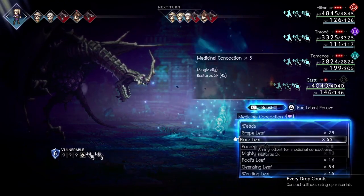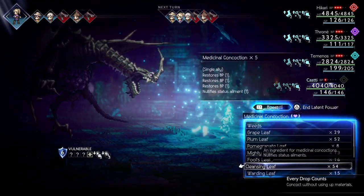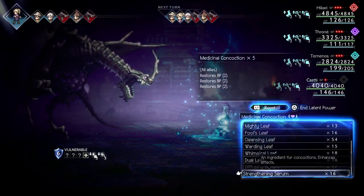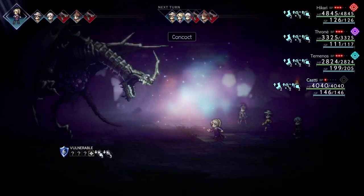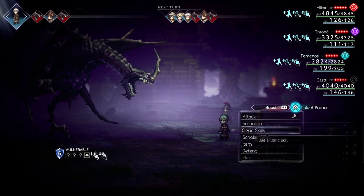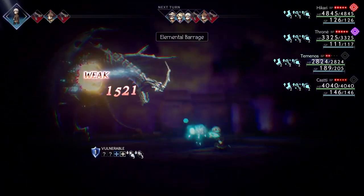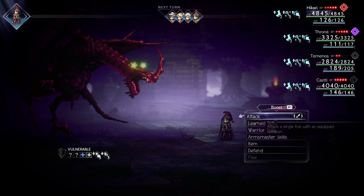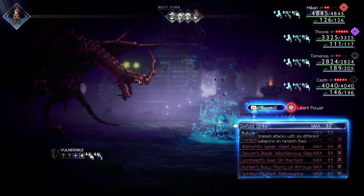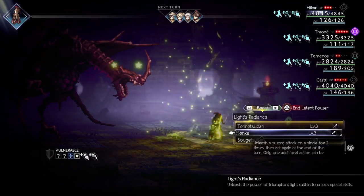Kasti will use Medical Concoct here to get maximum BP. Latent power so we don't use our materials. You want to use 3 Pomegranate Leaves, Diffusing Serum, and Strengthening Serum — this will give all allies 6 BP. Now we'll break the foe by using a maximum Elemental Barrage with the latent power. For optimal damage, you'll want to boost twice with Hikari and use his latent power with Henka. Then on the extra turn, you want to use a max 6 Full Strike. There are only 2 bosses I came across that survive the full burst potential, so for everything else, just do a max Full Strike and you win with ease.